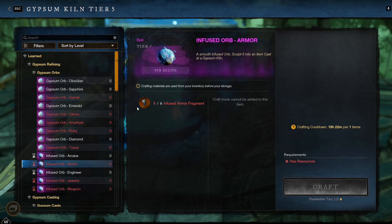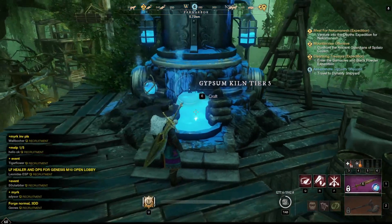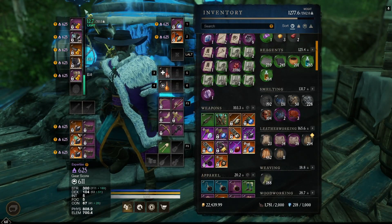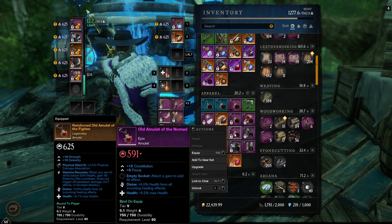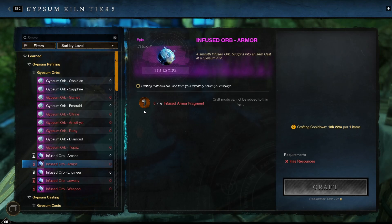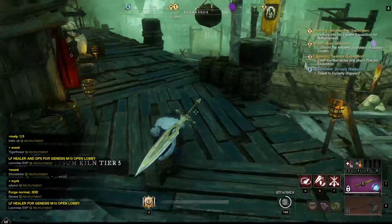But what if you don't have these Fragments or you don't have any Legendaries that you want to salvage? In that case you can just go to the shop and buy these Fragments. For example, I need 6 Armour Fragments, 2 Jewelry, and 2 Weapon.